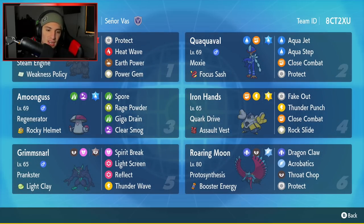Middle left is Amoonguss, and Amoonguss is going to be insanely good throughout the whole meta for Pokemon Scarlet and Violet. This Pokemon is just a great support Pokemon — it's got Regenerator as its ability, Rocky Helmet as item, Rage Powder, Protect, Ally support, Giga Drain, and Clear Smog for its final two moves.